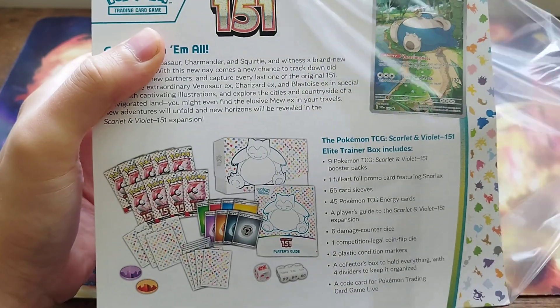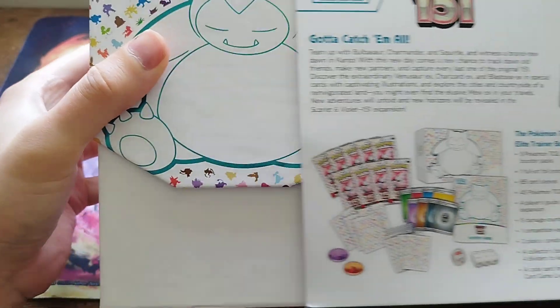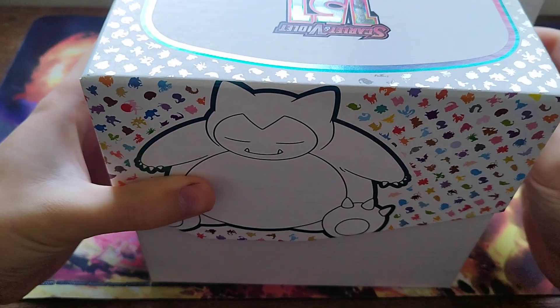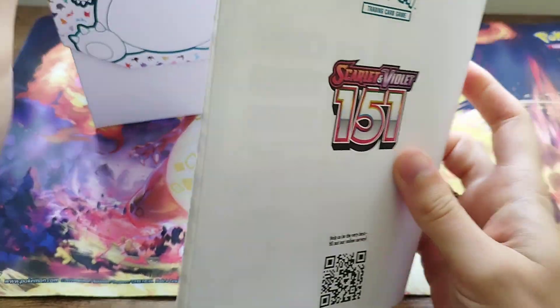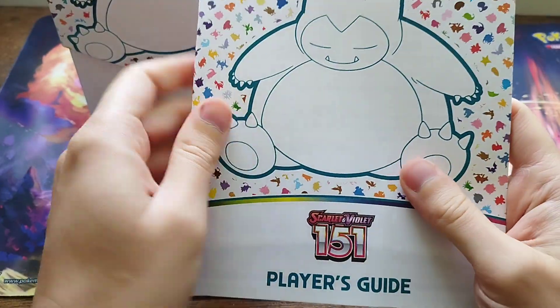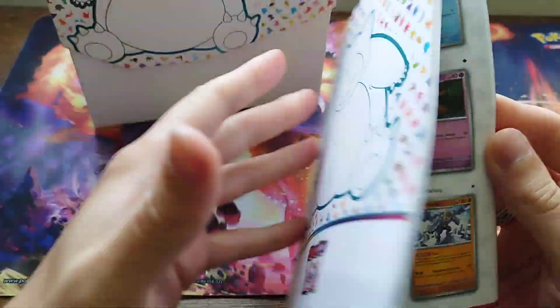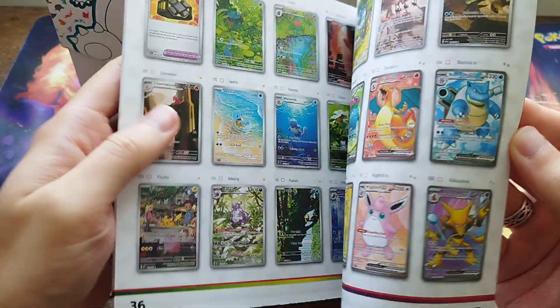There is also about a one in three pack chance to get a special energy card, which is quite nice if you are going to build a deck and you want your energy cards to look quite nice. This feels different - it's not actual gloss, it's very papery. But as you can see, you get this with every ETB - it gives you the set list.